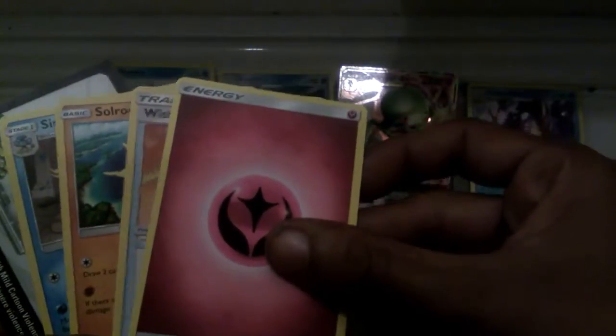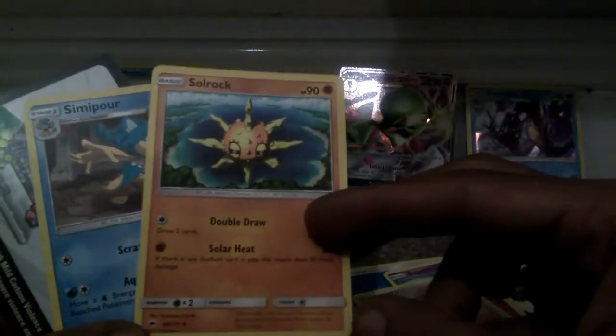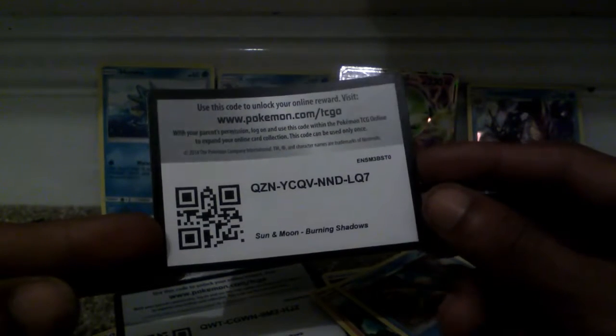So we've got an Energy card, a Trainer Wishful Baton Item card, a Soulrock with 90 health points, and another Simbow. And last but not least, here is the code for that pack of cards.